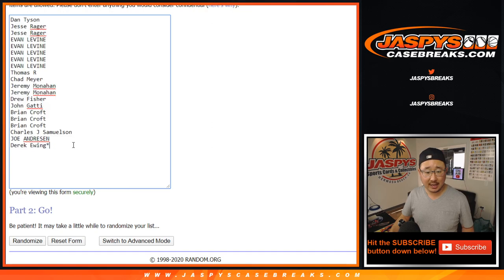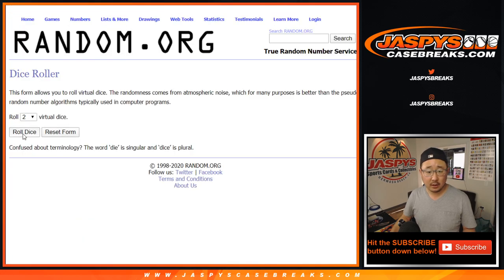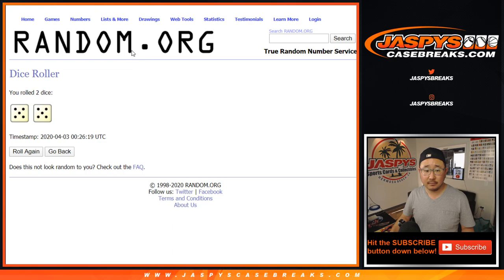So let's times this by 10. We'll roll it, randomize it — 10 times, 10 the hard way. Rolling through 1, 2, 3, 4, 5, 6, 7, 8, 9, and 10.